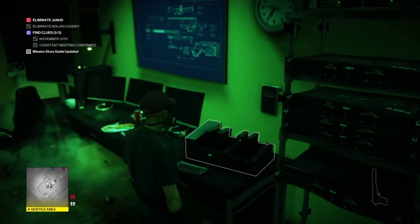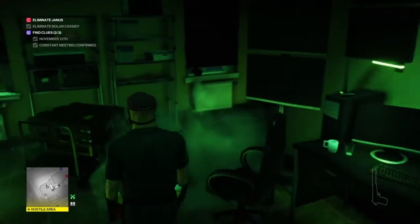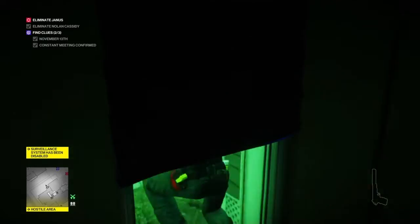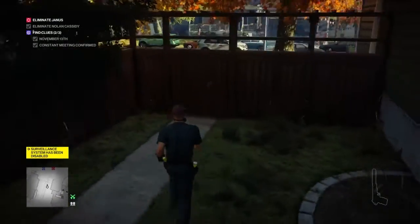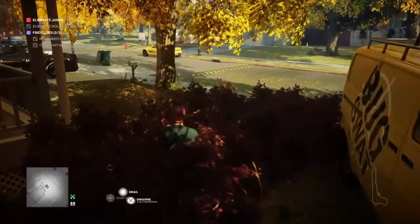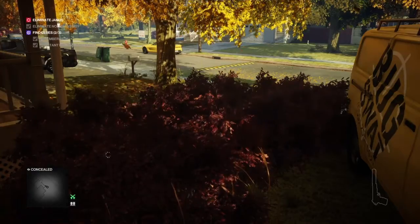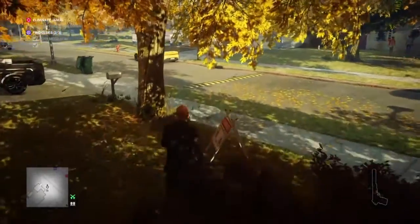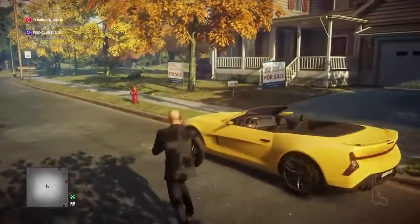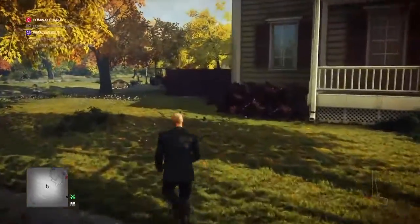We make our way from Cassidy's dead body to the kitchen and take out the surveillance system to erase the camera that has seen us. From here we exit via the window back onto the main street and retrieve our suit — we don't want to be running around in dirty overalls all day.